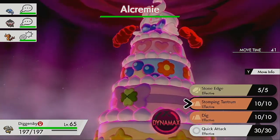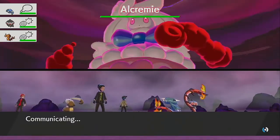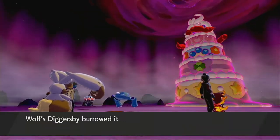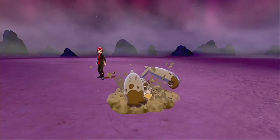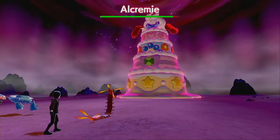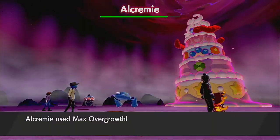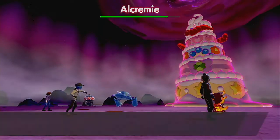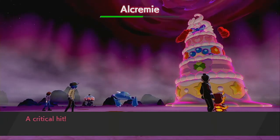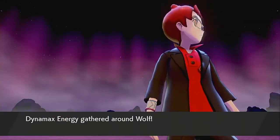Alright, we're just going to Dig because it's kind of the safe route — it lets us avoid being hit and it'll be a STAB attack for us so it'll do more damage. We mostly want to avoid getting hit, that's the main goal. It's our first battle, we want to get through it as fast as possible without taking as much damage as possible.